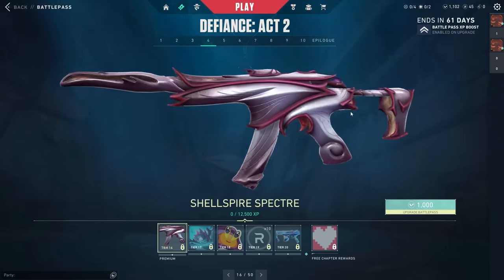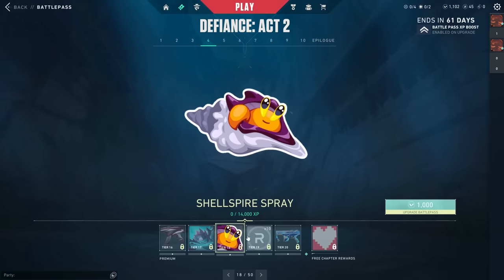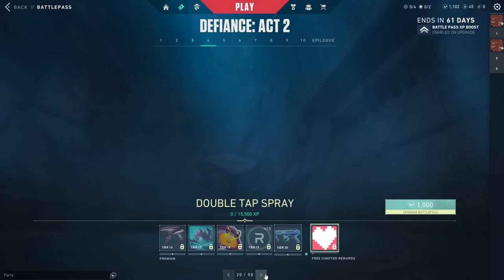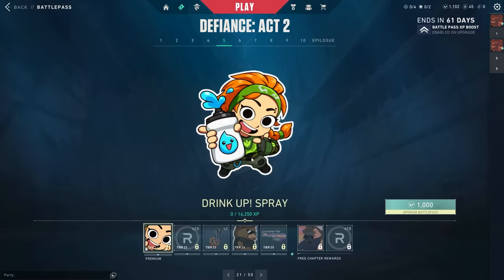After that we got 10 Radianite, the Unserious title, and the Shell Spire Specter — very clean. It's like a seashell or sea theme they're going for. Then the Shell Spire card, which looks like a monster or a whirlpool, the Shell Spire spray, 10 more Radianite, and the Aquatica Aries.